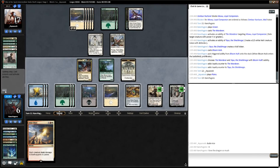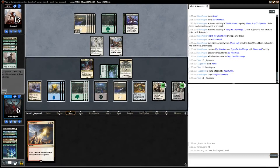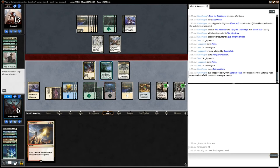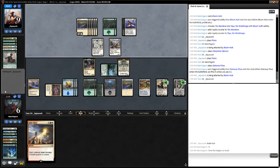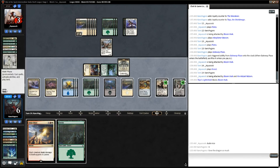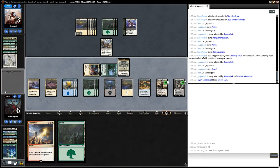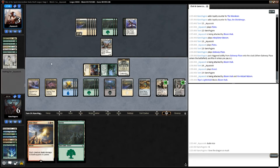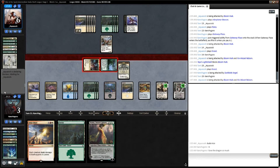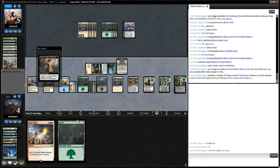Our opponent plays a land and passes back. We attack with the Bloom Hulk and our opponent takes it. Opponent untaps and passes again. We draw and play Gateway Plaza, get in with the Bloom Hulk, and pass. We untap and get in with both creatures; our opponent blocks with their wall. We've sort of made a misplay, leaving ourselves open to a death-by-pump-spell scenario where casting Solar Blaze would wipe our own board. But fortunately our opponent does not have it. We cast a Vraska, remembering the Angel has lifelink. We pass to our opponent, who concedes.